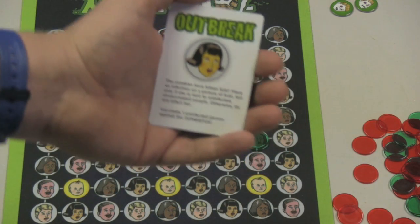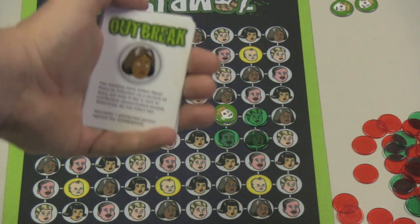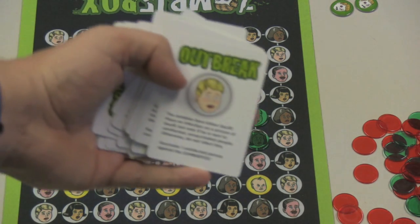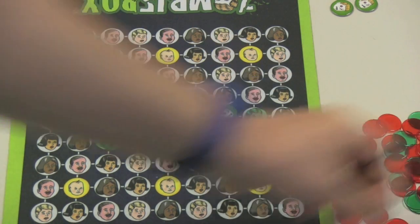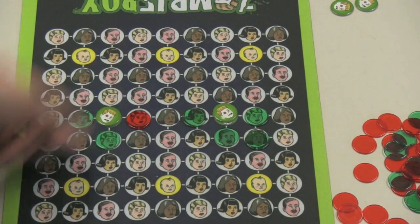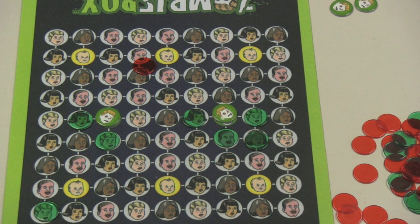Other cards will show outbreak and target one specific person — here's Suki, or maybe you'd get a Mary, or maybe Jeff. We always laugh when Jeff gets bit. When that happens, I have to put an infection on a picture of Jeff, but only if he's next to uninfected, unvaccinated people. So one of the Jeffs on the board has to be infected, but I can't pick this one because he's next to a zombie, and I can't pick this one because he's next to a zombie either. If there's no legal place to put that infection, especially as the game nears its end, you can breathe a sigh of relief.